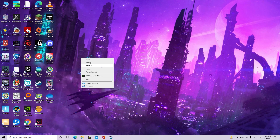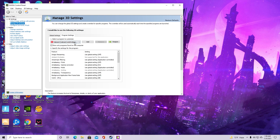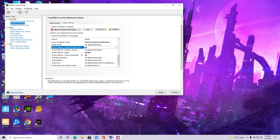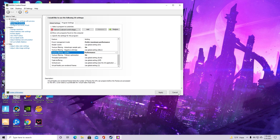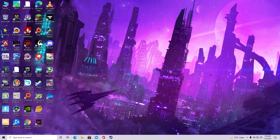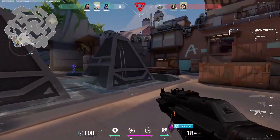If you're using an NVIDIA GPU, open the NVIDIA Control Panel, go to Manage 3D Settings, then Program Settings, and find Valorant. Set the Low Latency Mode to On. Then go to OpenGL Rendering GPU and select the strongest GPU you have — if you're on a laptop with multiple GPUs, pick the more powerful one. Set the Power Management Mode to Prefer Maximum Performance. Then go to Texture Filtering Quality and adjust that setting as well.